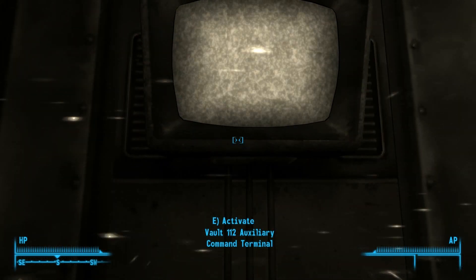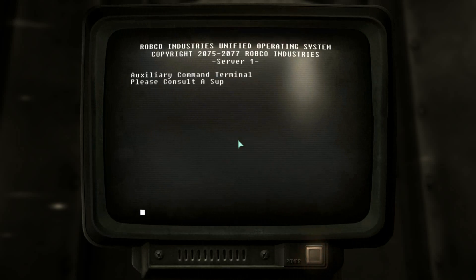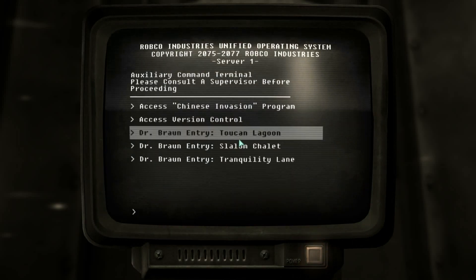Activate Vault 112 Auxiliary Command Terminal. Auxiliary Command Terminal — please consult a supervisor before proceeding. Access Chinese invasion program. Access version control. A couple entries from Dr. Braun.